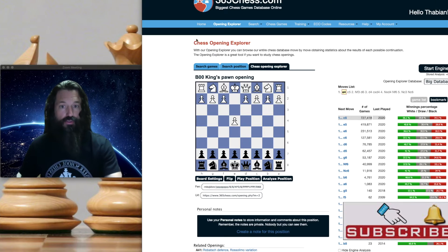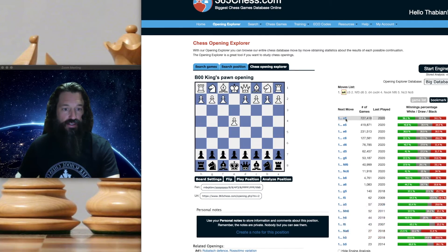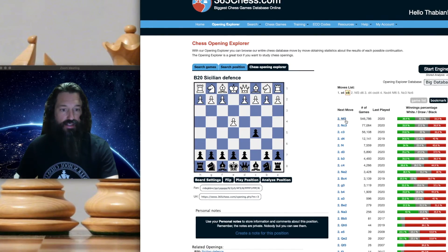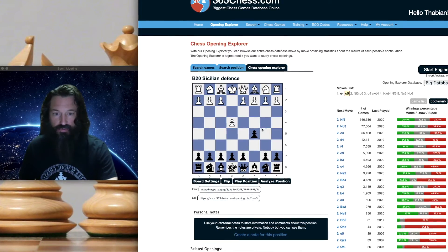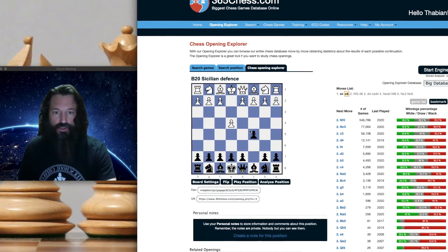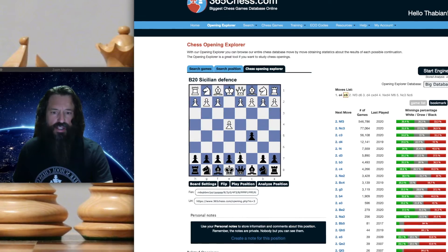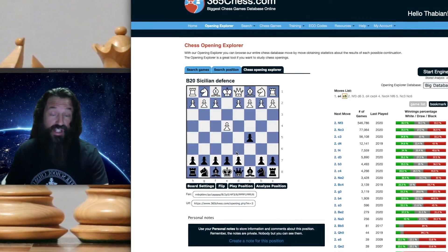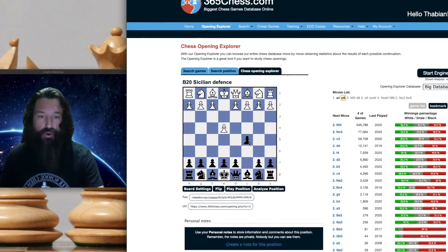We're looking at 365chess.com here, and White's already played E4. As you can see, the most popular move is in fact C5. So White plays C5, and in the mainline Sicilian, the knight goes to F3. The idea behind C5 is to hopefully trade this side pawn for a central pawn. The C pawn is not as valuable as a central pawn, like an E or D pawn would be.